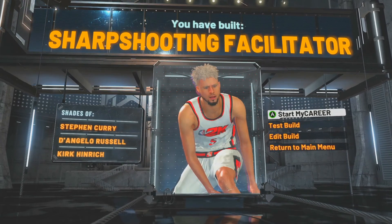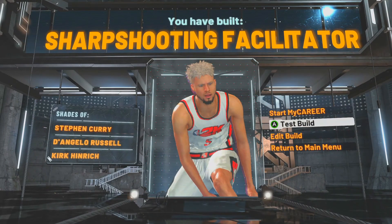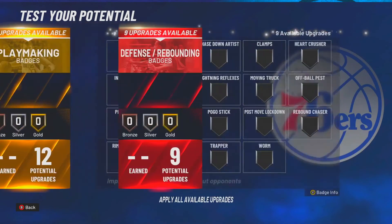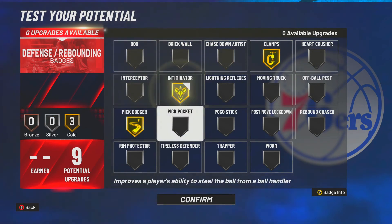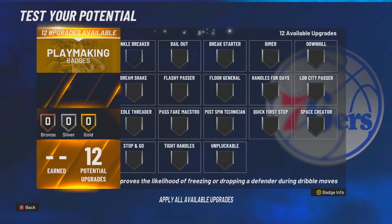Shooting badges have kind of changed this year, so I'm gonna show y'all how to make this build glitchy based on what I've been experiencing. I'm doing shooting last so I can explain it properly. For defensive badges I'll run Intimidator — it works on the perimeter. What I've noticed is that when I have Intimidator and a player shoots using the meter, when I jump the meter gets smaller, meaning they have a harder time greening. So Intimidator is key, and the counter to that is Dead Eye.